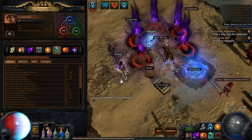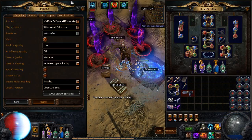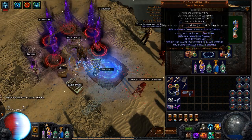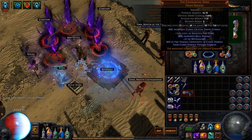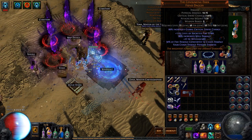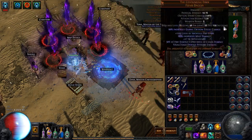Alright, I'll go over the gear real quick. I'm using Binos to prolif my damage. I'm using Consuming Dark to convert some fire damage to chaos and poison. I'm using the Scold's to proc the Vaal Molten Shell. So those are the basic things you need.